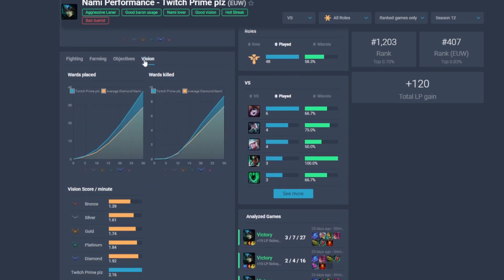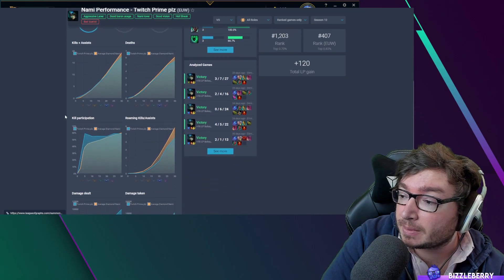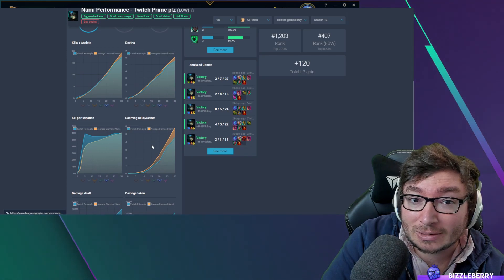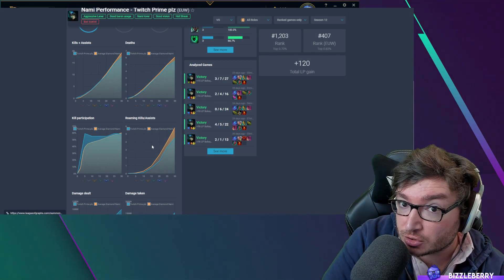But if I go over to vision score I can see what I'm really excelling at, which is vision. You can see how well I'm doing there — even better than the average master player in vision. So maybe I just need to keep up on roaming a little bit and I'll keep climbing. I hope this little tutorial for ParoFessa helps you out. The link is in the description down below and it's free — go for it, it should help.